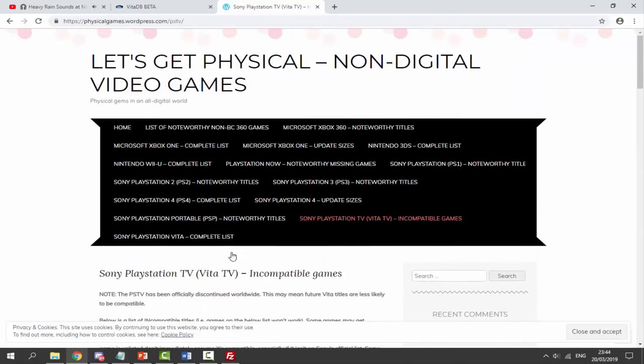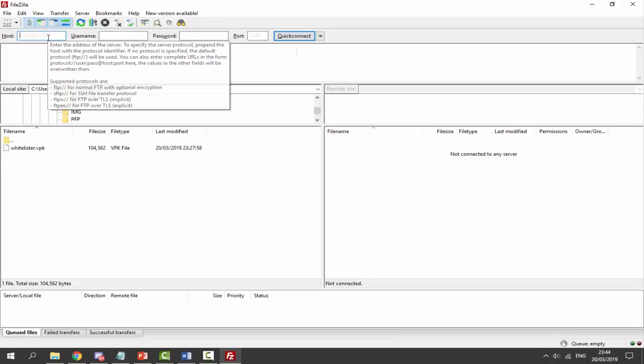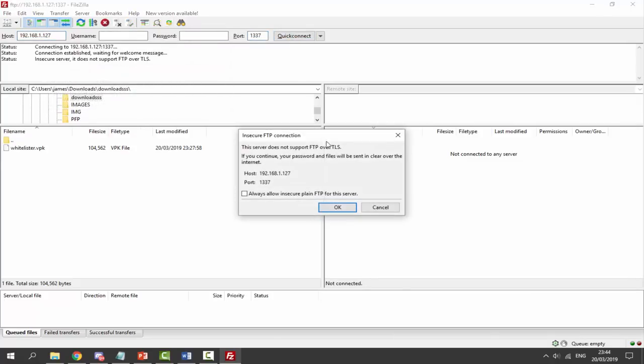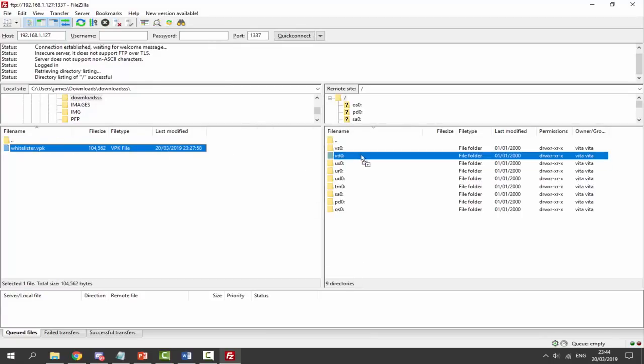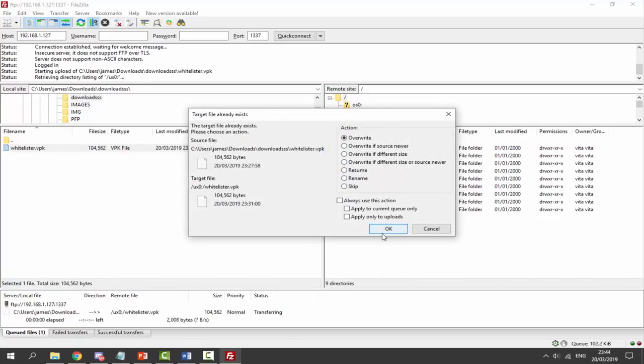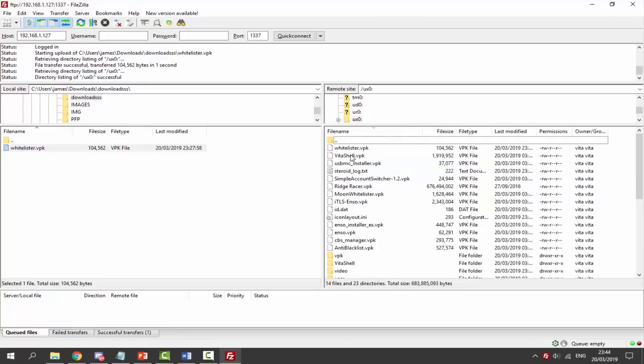Once you guys have got it and you're on your FTP server, what we want to do is put in the host and then the port and then connect to it. Let's connect and now we can find our whitelister.vpk in our downloads folder. We just need to drag and drop this into the UX0. Let's go back over to our PSTV, install it, and I will show you guys how to get this application working.